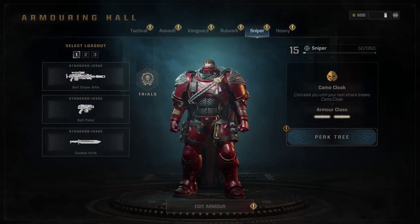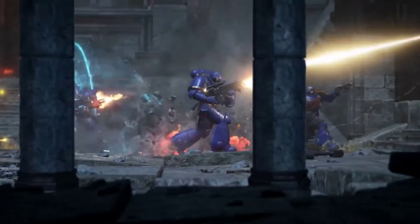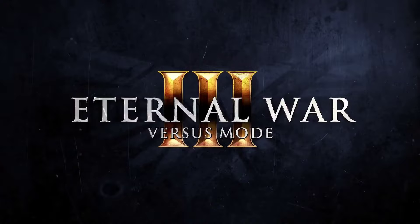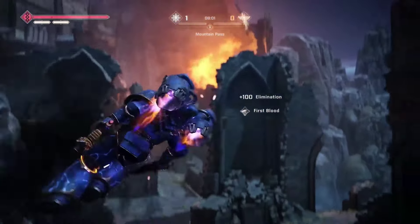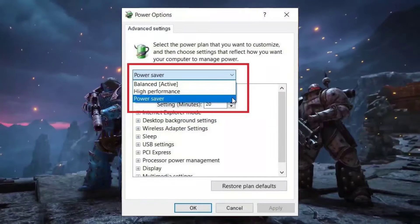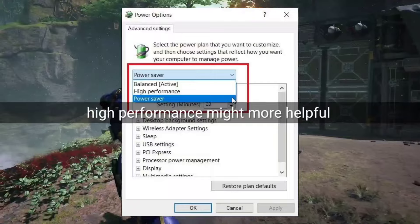Step 3: Change power plan settings. Your PC's power plan could be causing issues. Switching to a different power plan might help. Open the Windows search bar and type Power Plan. Click on Edit Power Plan, go to Change Advanced Power Settings. Select the current power profile and change it to Power Saver. Click Apply and OK, then restart your system.